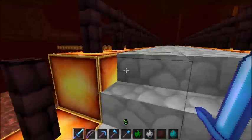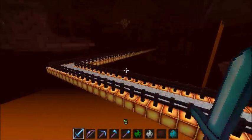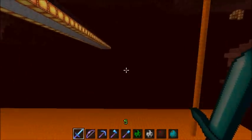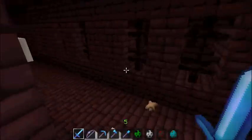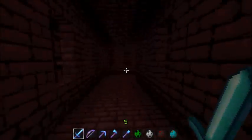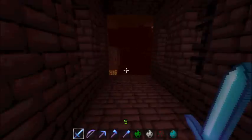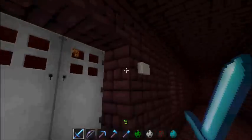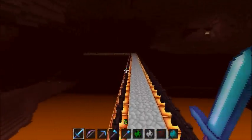Over here we have cobblestone stairs, glowstone, nether brick fence — the basics. Let's go see the nether fortress. As you can see we have the nether in itself, all its lava and scariness. Over here is your basic nether fortress — you walk in, bunch of nether brick, kinda dark but overall basic. Then if you look out here you just have your nether. Let's just head back to the regular world where we can talk to Samuel, see if he likes the pack, and look at the creative inventory.